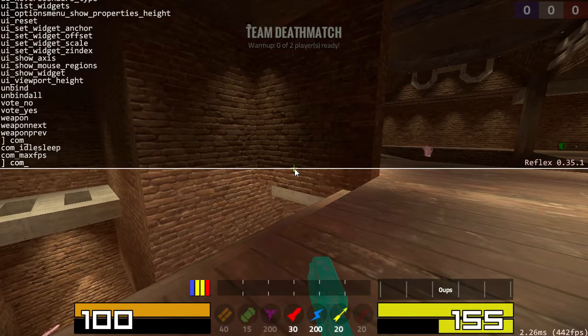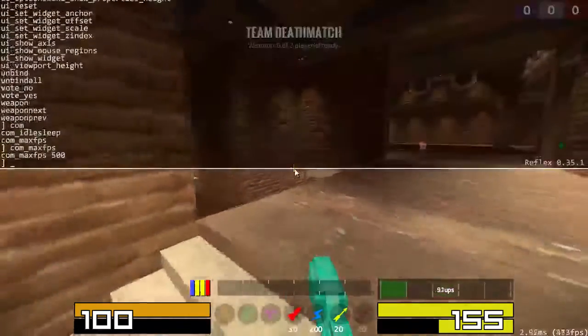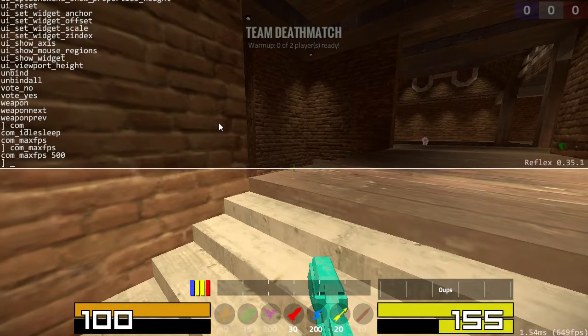Hit COM, hit tab, it fills in the underscore because that's the only possibility, and it also shows that these are the two options. So, COM_MAXFPS. This is a good thing to talk about. COM_MAXFPS — there's a meme that the human eye can only see blah blah blah frames per second. I think almost everybody knows that's false by now.